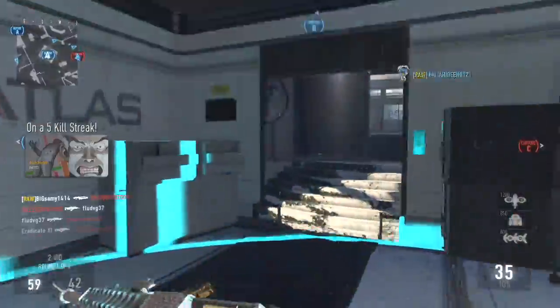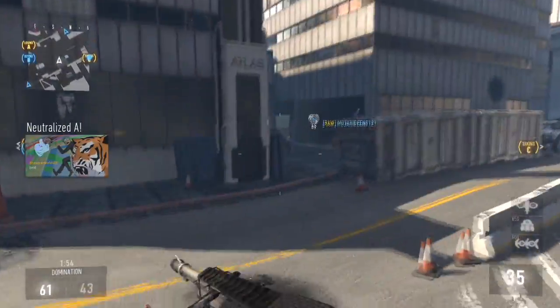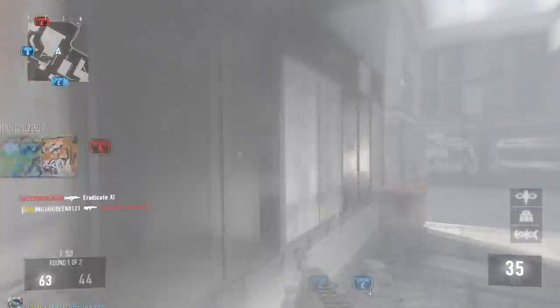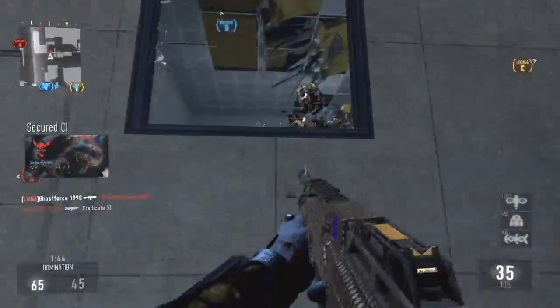Securing Charlie. Our UAV is online. Enemy taking A. We lost A. Charlie secure. Enemy has Alpha. System hack. Enemy taking C. We lost Charlie.